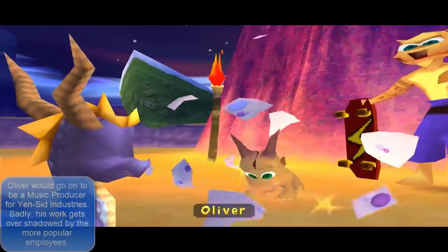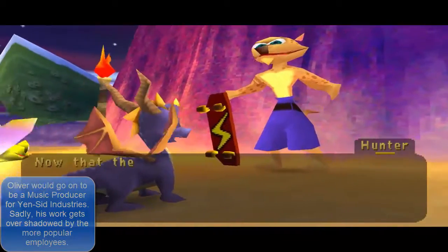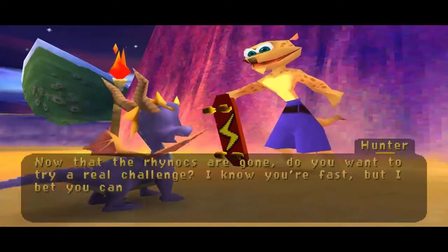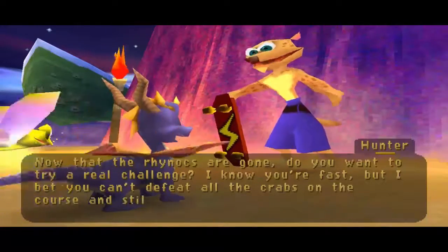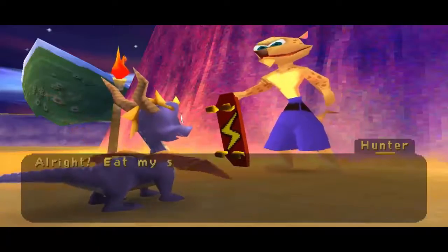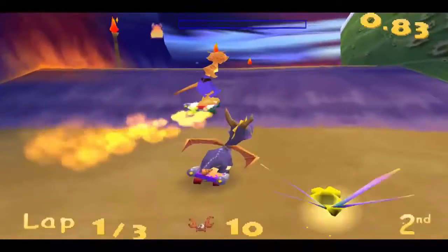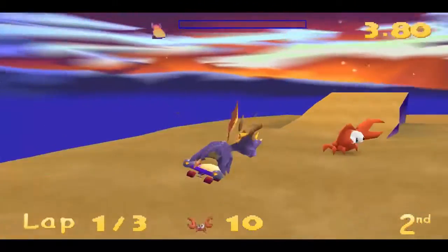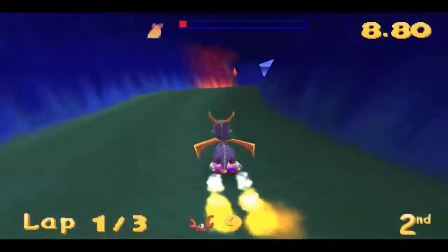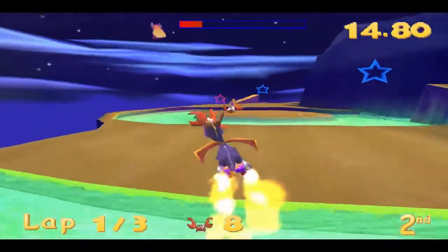Oliver! Now that the rhinox are gone, do you want to try a real challenge? I know you're fast, but I bet you can't defeat all the crabs on the course and still beat me in a race. But we only have one super board — oh, he has a spare super board. The problem here is that there are 10 crabs on the course and you have to kill them all. Even if you win the race, if you miss any of the crabs like I did there — well, you lose the race. You have two more chances to get any crabs you miss on the first lap.